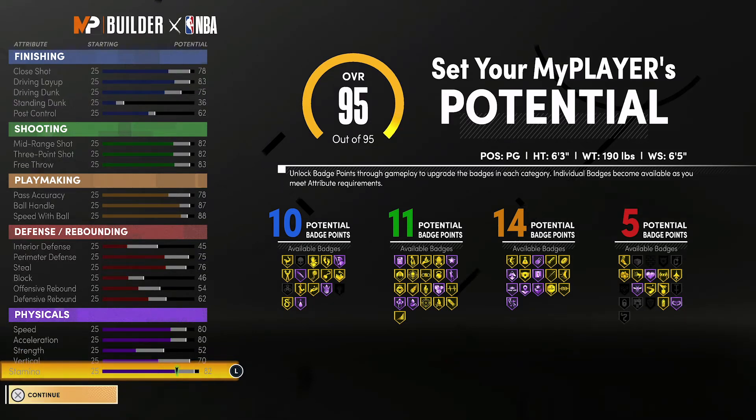At 99 overall, you're going to have a close shot of 82, an 87 driving layup, a 79 driving dunk, a 40 standing dunk, and a 66 post control. For your shooting stats you're going to have an 86 mid-range shot, an 86 three-point shot, and an 87 free throw.